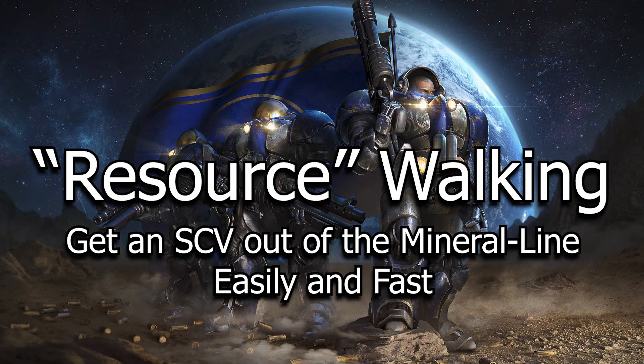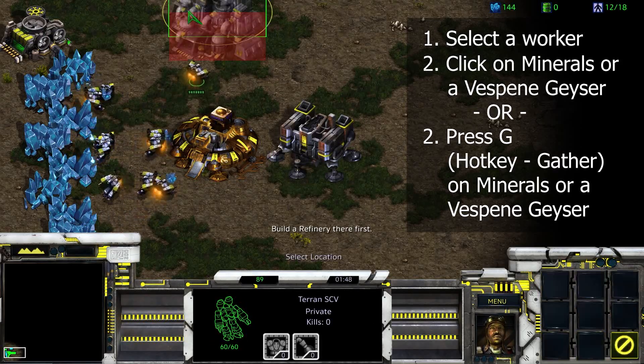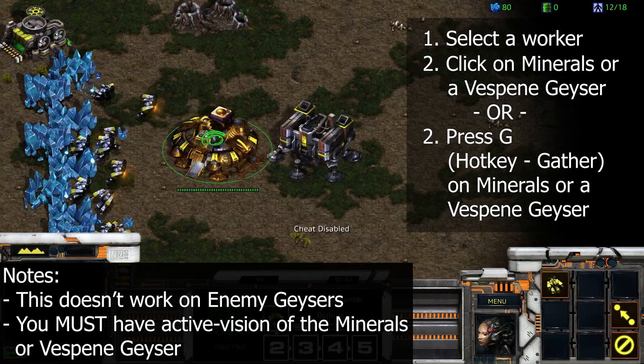Resource or mineral walking: get an SCV out of the mineral line quicker. Select a worker and right click on a mineral patch or Vespene geyser. The worker will phase through other units instead of getting stuck. You can also hit the hotkey for gather, set to G, and do the same.